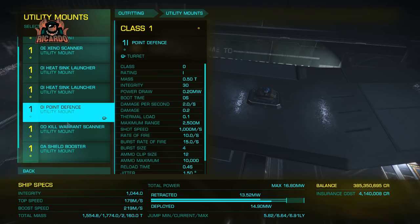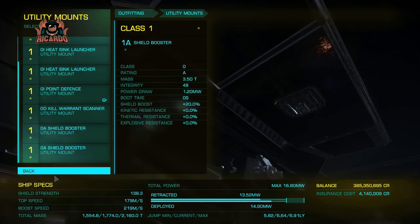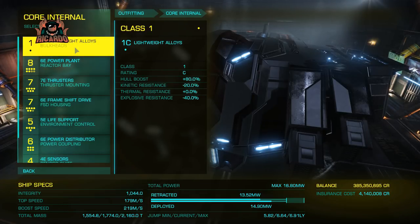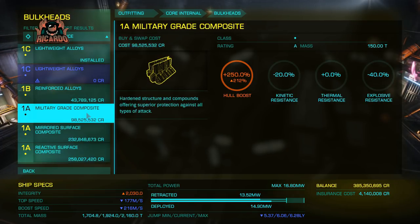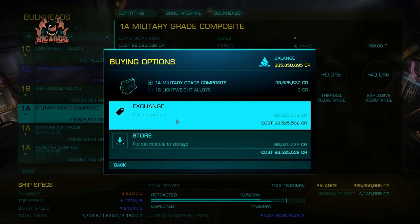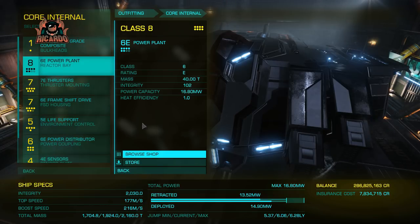They can say, 'Hey look, that guy's bought a really big ship and spent loads of money on it — he's got like a 15 million rebuy. Let's take him out!' You're not flying around in Battlestar Galactica, are you? On to core internals — I think military-grade alloys are the way forward. The Thargoids don't seem to do damage one way or another, so going for reflective, reactive, or mirrored surfaces might give you a disadvantage. Military-grade composite gives you an advantage across the board.